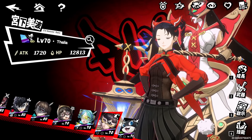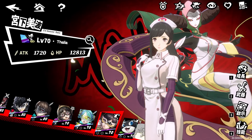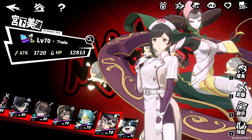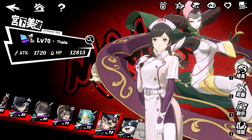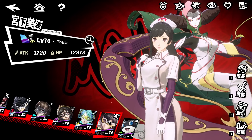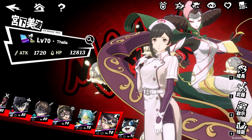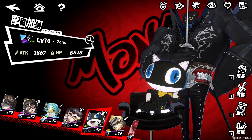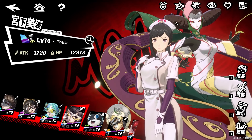You also have Marion as an amazing sustain healer. She's in the beginner banner, making her easy to get, and she has a really powerful kit. As long as your team is at full health when she heals, she gives everyone an attack buff or a penetration buff, which helps the team deal as much damage as possible. If you don't have Marion, you could use Morgana as an option, though Marion is better for overall damage.